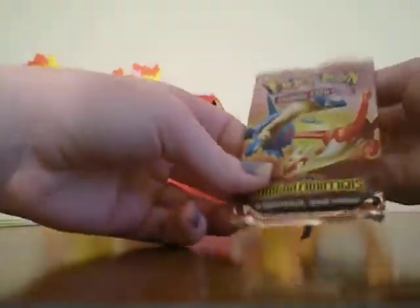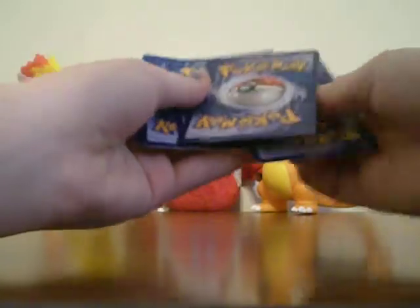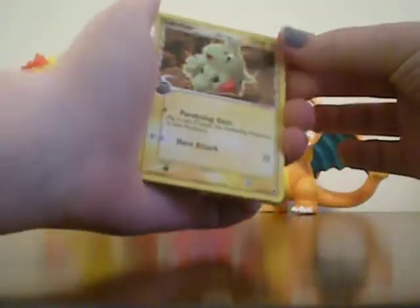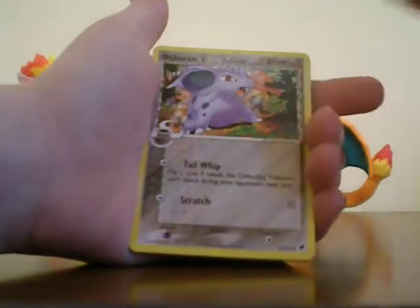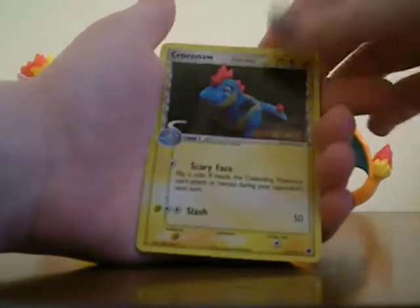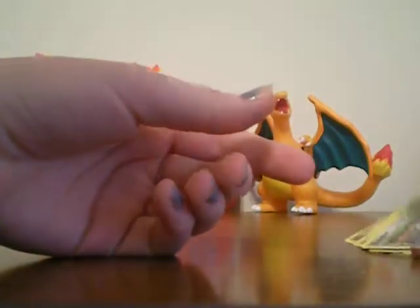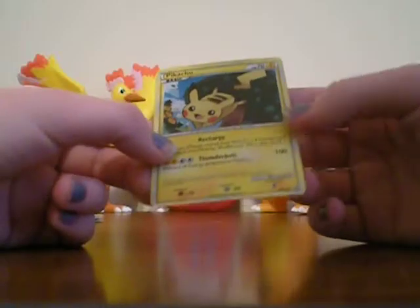Okay, now we're doing Dragon Frontiers. So we got Larvitar, Ralts, Chikorita, Nidoran Female, Wooper, Electabuzz, Kricketune, Kricketune Reverse, and Kricketot. Pretty average pulls — one holo out of three. Here's that Pikachu promo — it's cute.